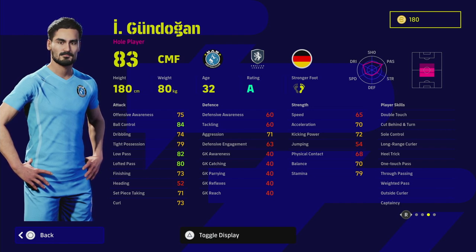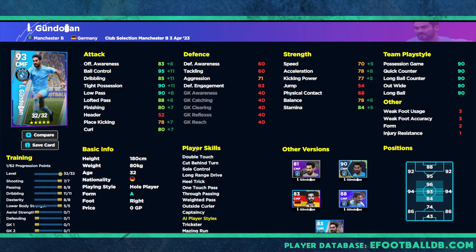The first version we're going to look at is the traditional AMF masquerading as a CMF. We don't really need to spend too much on anything except dribbling and passing. For shooting, I would probably keep it at around 80 — that's going to give you a lot of different animations when you're kicking the ball, such as stunning shots, and it does make a difference at 80 compared to 79 because of the caps on the attributes. This guy has Long Range Drive, Heel Trick, Cut Behind and Turn, and One Touch Pass.